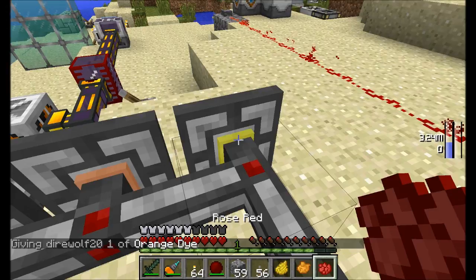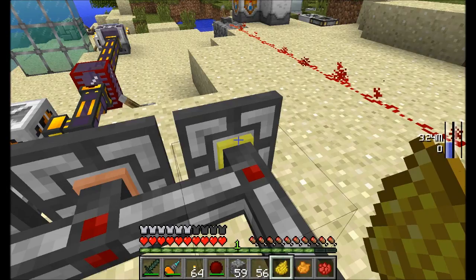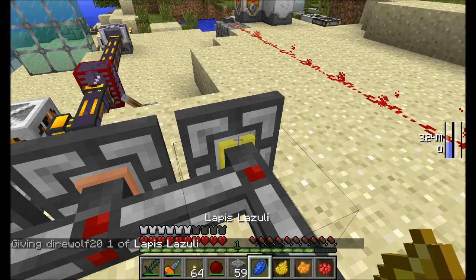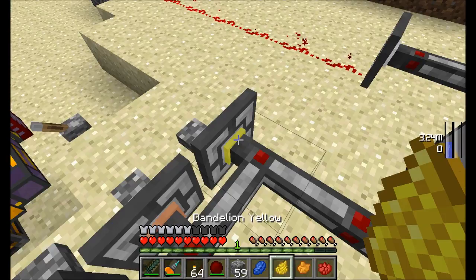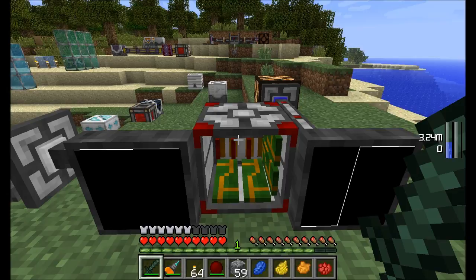One final trick with the cabling: you can right-click with a particular dye in your hand and it changes the frequency directly to that dye's color. This saves you from right-clicking repeatedly with the wrench, letting you jump right to whichever frequency you want — a simple and effective way to change what frequency you're controlling.